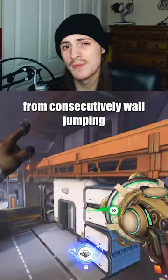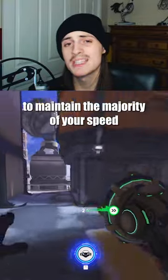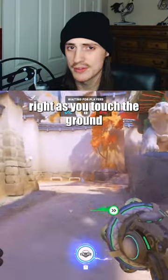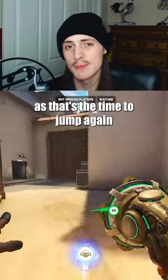Bunny Hop: While you gain speed from consecutively wall jumping, you lose it very quickly after landing. However, you can do a bunny hop tech to maintain the majority of your speed. To do it, you simply have to jump again right as you touch the ground. The timing can be a bit difficult, but watch for the frame where Lucio's gun drops dramatically fast — that's the time to jump again.